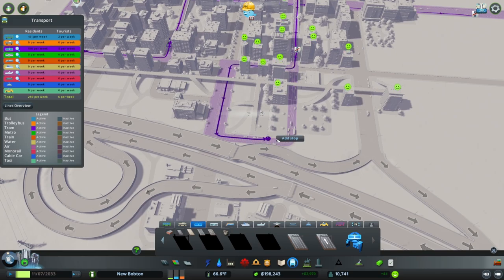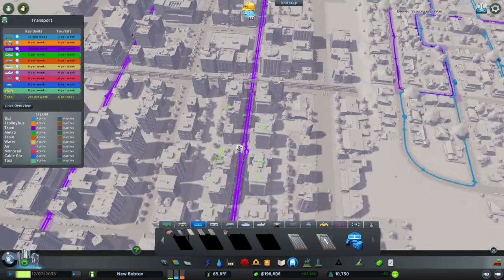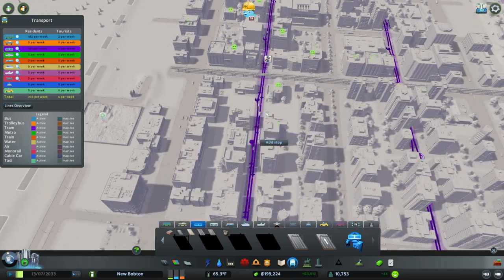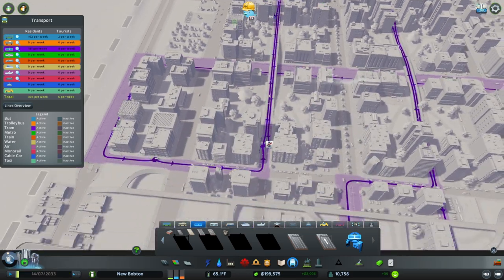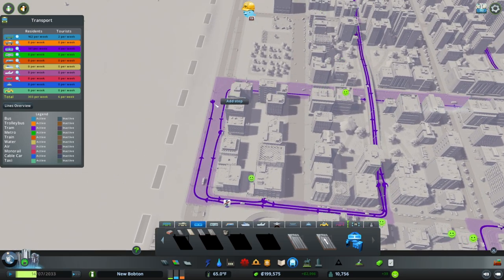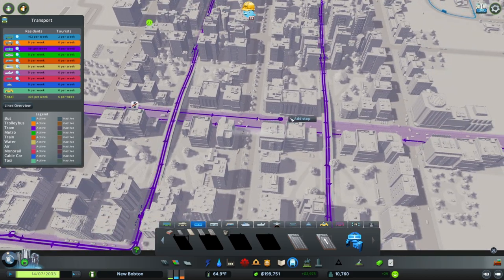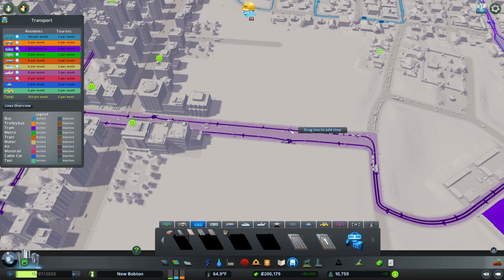So you go before the bridge, after the bridge, and around into this area - there we go. Now it's going to come back and let's start placing the stops. There's a lot of people waiting for a tram already - like a lot. But there's also a lot of upgrading going on, which is really good. Just going to do this little bit, and there we go - connected.